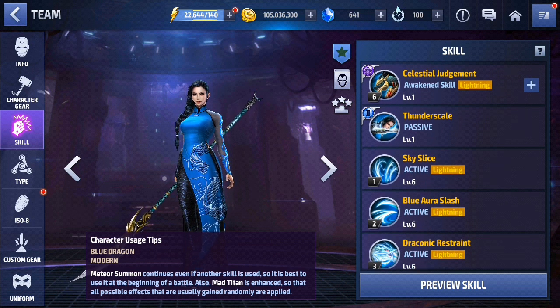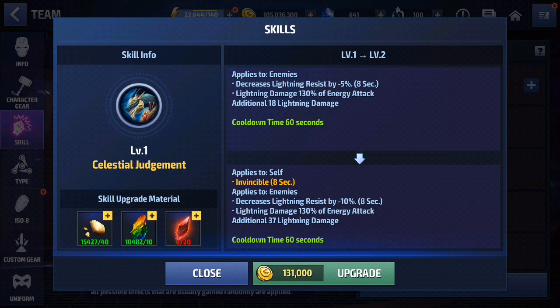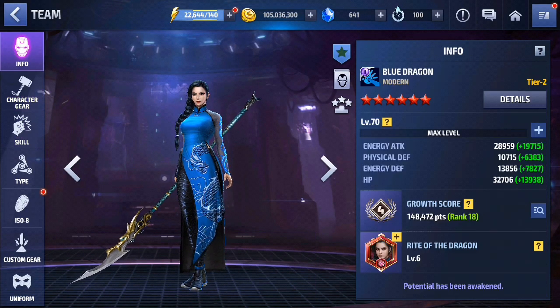As far as her awakened skill is concerned, Celestial Judgment decreases lightning resistance by 5%, which is only applicable when Sky Kirin shows up, plus 130% lightning damage. Awakening the skill to level 2 requires awakening crystals obtainable from World Boss Ultimate, and it is based on RNG drop — not guaranteed — so that sucks.